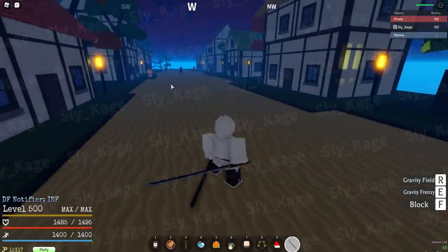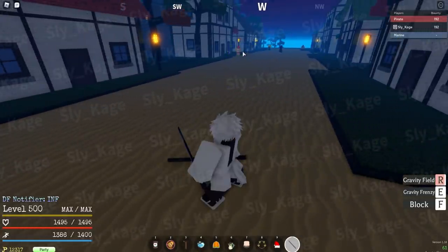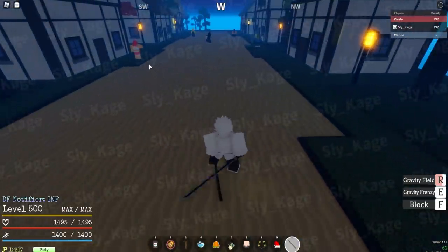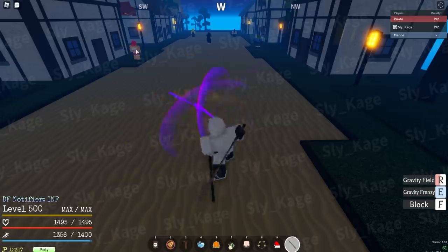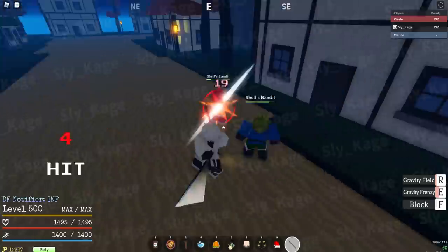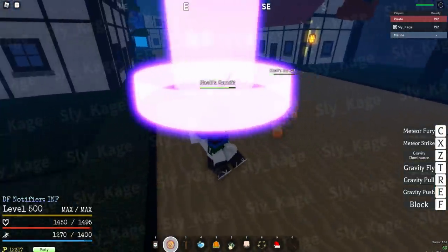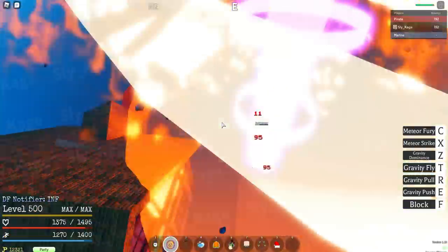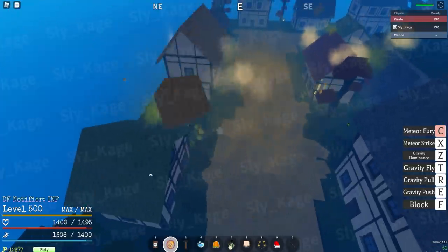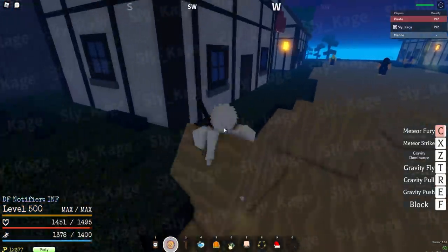Let's see what the range on Gravity Field is — like, can I hit that from all the way over here? Oh, you can. Oh yeah, this is going to be good, especially in team battles. What about Gravity Frenzy? No, that has to be really close. Okay, I'm not mad at it. These meteors are doing 95 per. That is not bad at all. 95 per — I will take that.